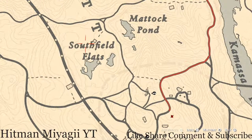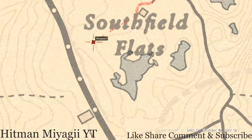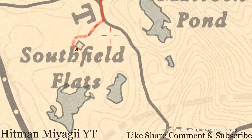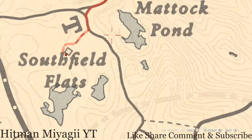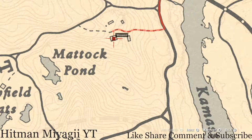Up here near the Southfield Flats home, you guys will get a couple things. Right at the peak of this little line here, there's a scarecrow — go directly in front of that scarecrow with your metal detector and you will hit on another random lost jewelry. Right at the back of the Southfield Flats home, if you guys want to come over here, you'll get a Six of Pinnacles tarot card sitting on the wagon in the backyard. Over here near the Pragmatic Pond, inside this farmhouse you guys will get a New Guinea Rosewood Hairbrush — it's in a chest in the bedroom.